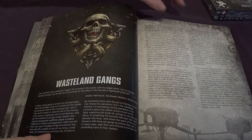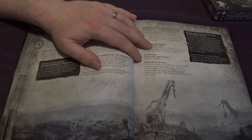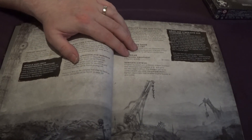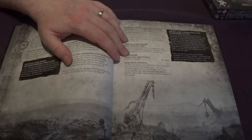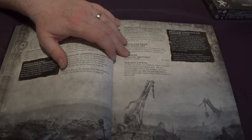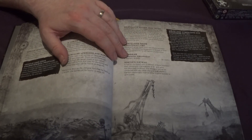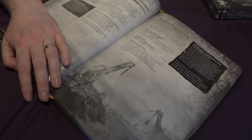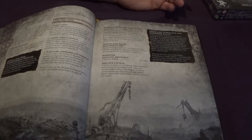Then we have Wasteland Gangs — this is stuff that all gangs have and how you make a Wasteland Gang with vehicles and everything. A nice piece of war gear I didn't realise would be in here — I was hoping it would — is Wasta Dirt Bikes. I bought some Genestealer bikes converted for my Orloks, and thankfully we have Wasta dirt bikes so it wasn't a wasted purchase. They're 50 credits and can be added as war gear to any model. Basically increases movement by 8 and gains the mounted condition, but you can't have other war gear like jump boosts.